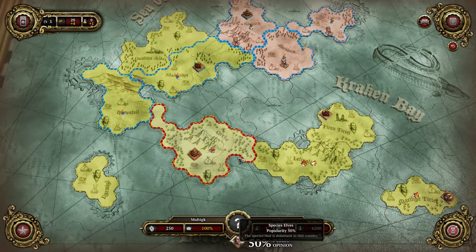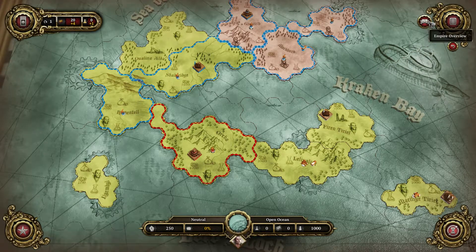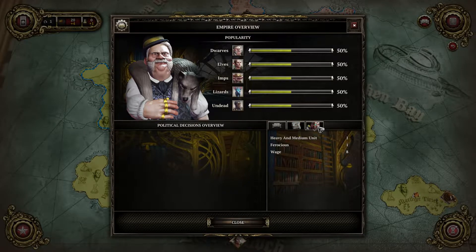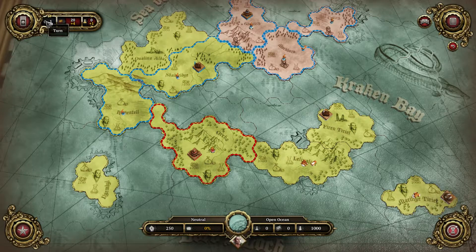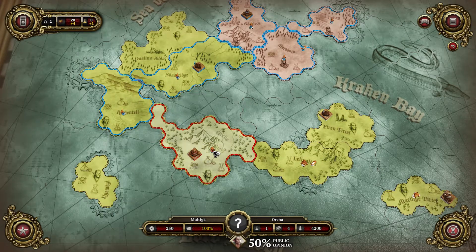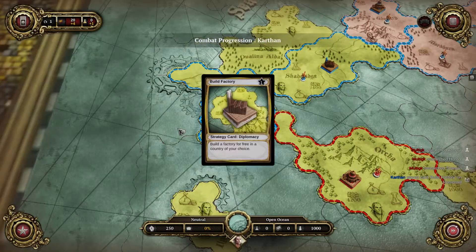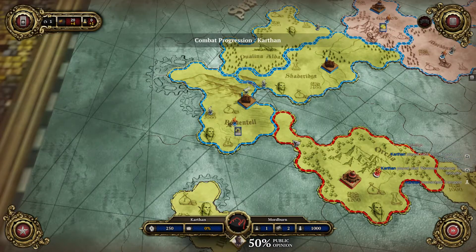Empire overview - you want casualties of war to be low most likely. Not sure what else to do, so I'll end the turn. Combat progression screen: in this phase I can see the moves enemies are making - I can skip by pressing the skip button. What are they doing? Build factory, increase revenue. How do I use cards? I would have used one. They're fighting each other.